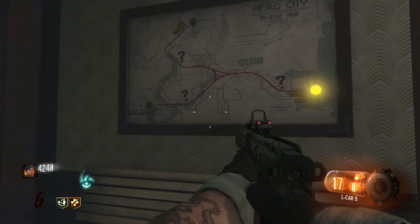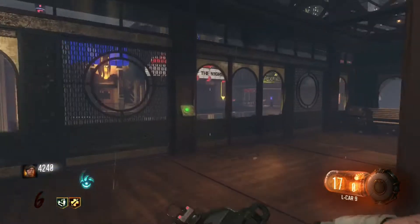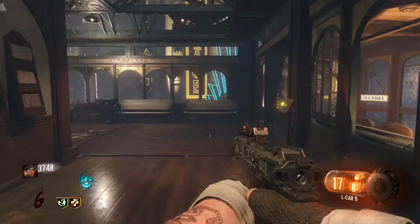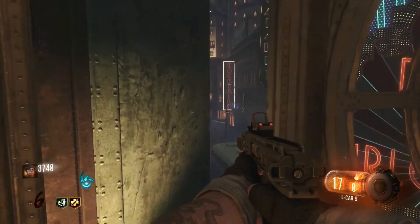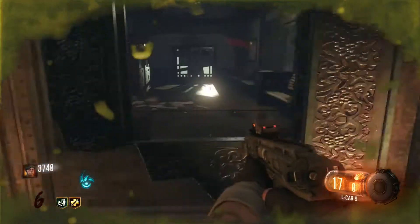There will be three question marks on this wall and you've got to be looking at which side they're going to be on. So let's say we're at the Flight District — we're going to call the train and go to the Waterfront, so both of them will be on our left. This is where the three codes are going to be to open up the secret door. We're going to call the train, get on, and select the destination — the Waterfront. Whatever direction you're going, you have to remember where these question marks are, so it's best to check again on the map.